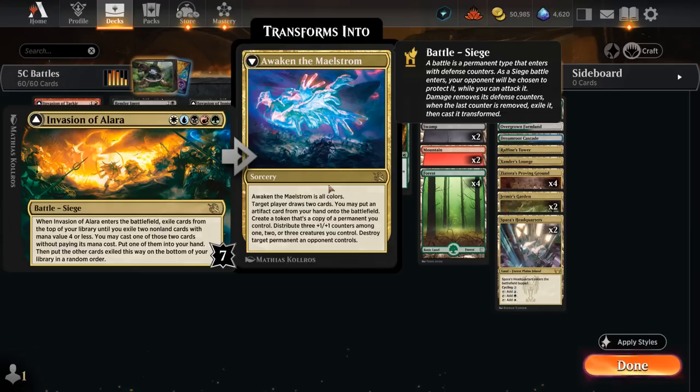Invasion is a 7-defense counter battle, so it does take a lot of effort to transform. But once we do, we get to cast the 5-color sorcery Awaken the Maelstrom, which says: target player draws two cards, we can put an artifact from our hand straight onto the battlefield for free, create a token that's a copy of any permanent we control — including some of our battles potentially — distribute three +1/+1 counters among one, two or three creatures we control, and destroy target permanent an opponent controls. Can even take out their land. So Awaken the Maelstrom is an amazing card if we get to cast it.